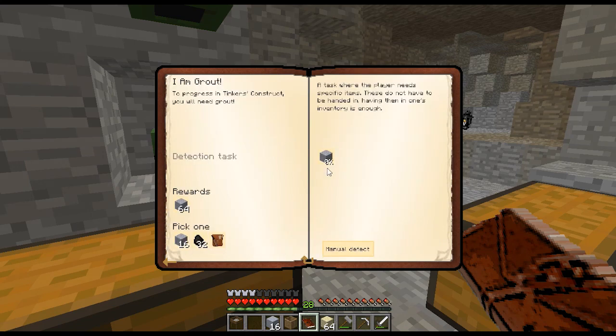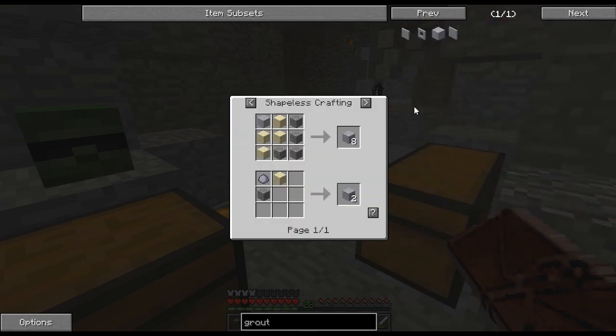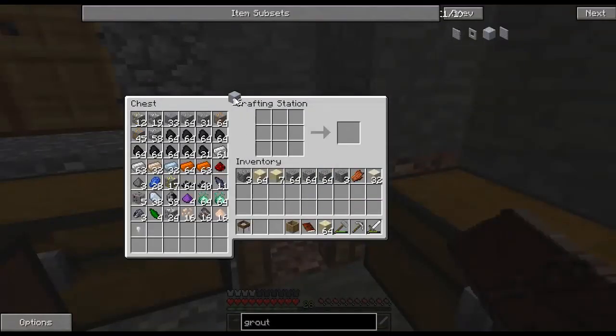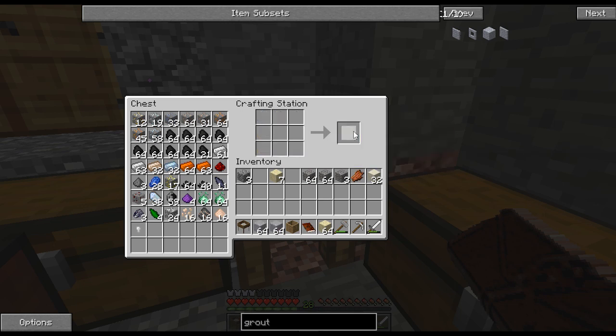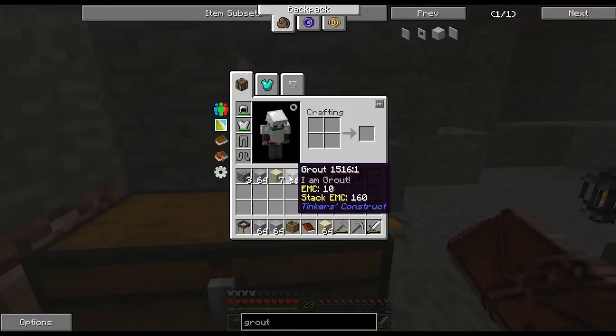We finally have the clay we need for grout. If we take one last look at the recipe, we can make it using clay blocks or clay balls. We already have the clay blocks so let's use those. Each craft gives us eight grout, and we have two stacks — that's great. We can also get more grout from the quest reward, along with coal or a reward bag. I'm going to choose the grout just because I want to make sure we have enough for what I want to do.